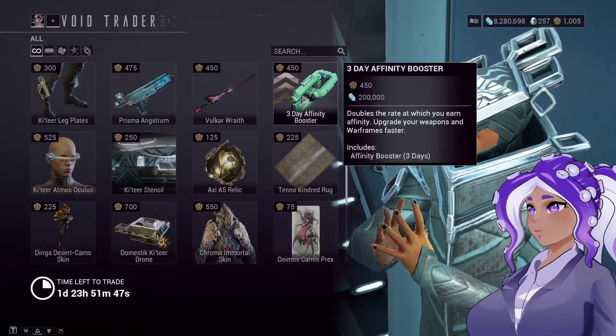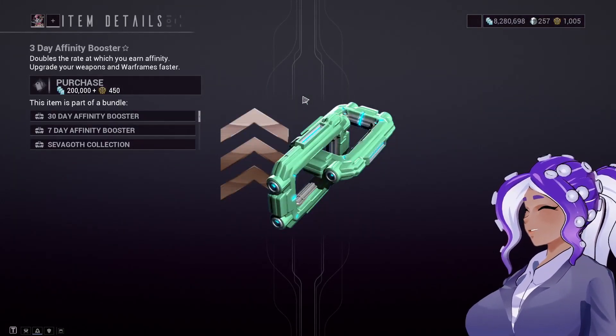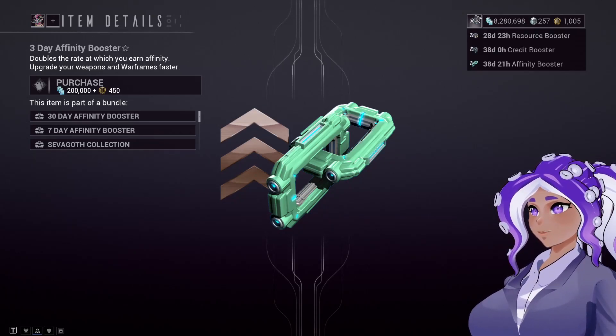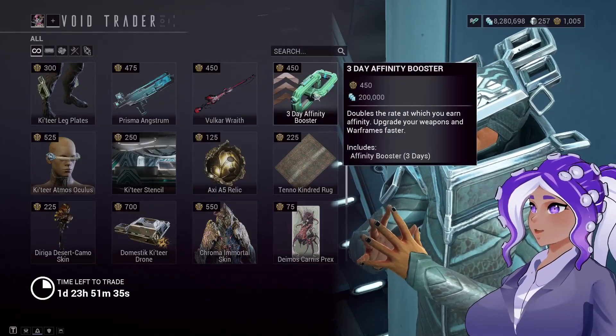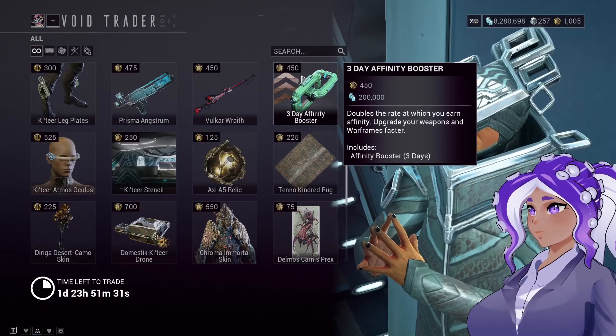He's also got a 3-day booster, so if you just want to buy a 3-day booster — I'm not quite sure if you can buy multiples of these. I'm not going to buy it because I already have a 30-day booster on my account, but I would assume you can probably only buy one of these. If you want a 3-day booster, you can pick one up there.